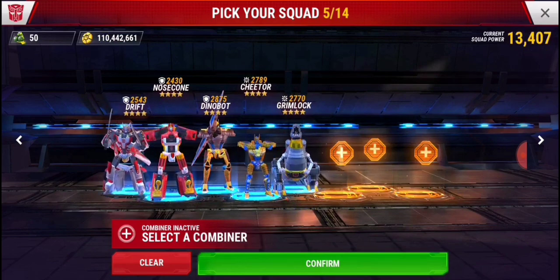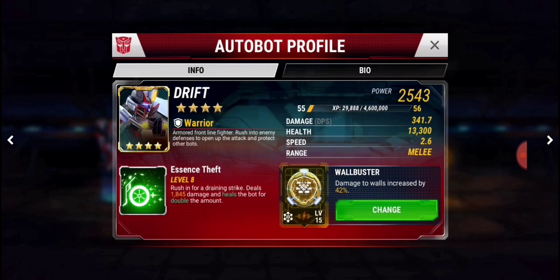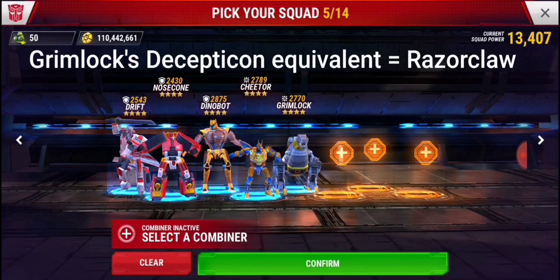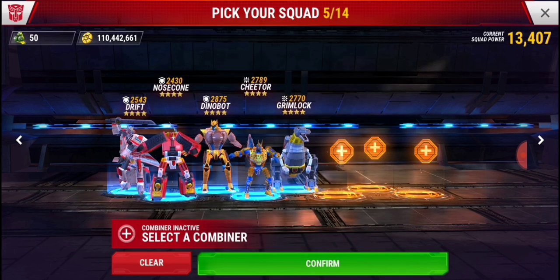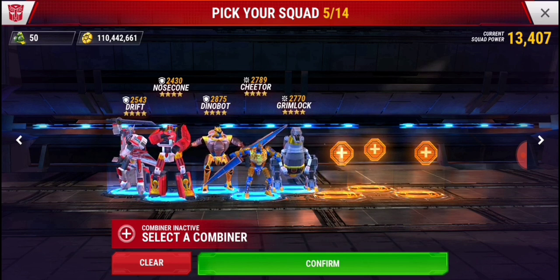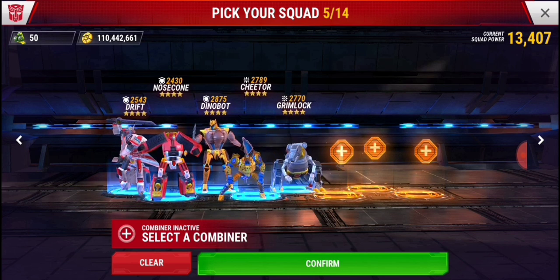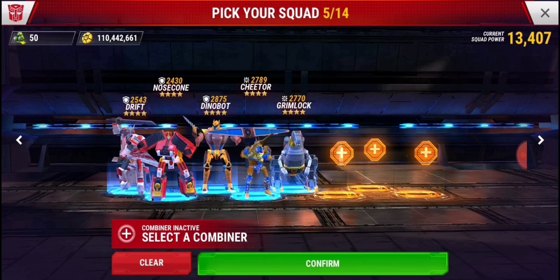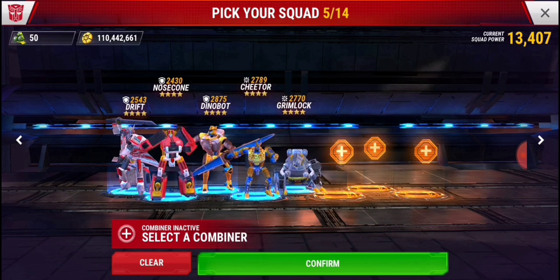Looking at the stats side by side, Grimlock and Drift have very similar stats at similar levels. Grimlock has a slight edge in health and damage per second, but Drift heals himself every time he attacks, so he can survive a little longer. Grimlock will rush in and die very quickly if he doesn't have a Hot Rod there to protect him. Since the update, Drift can now destroy walls just like Grimlock.